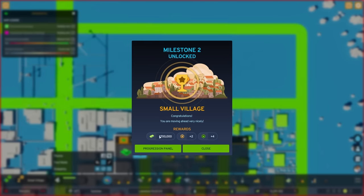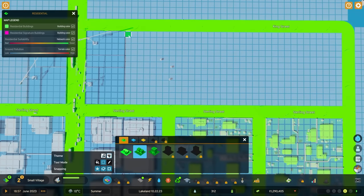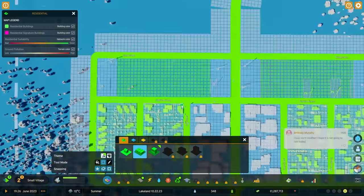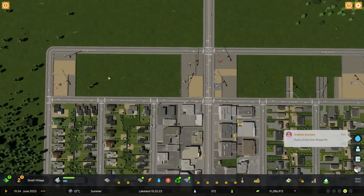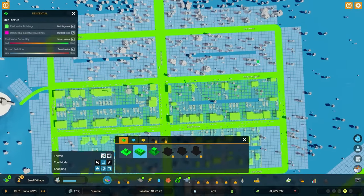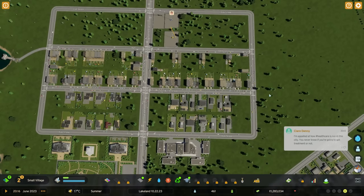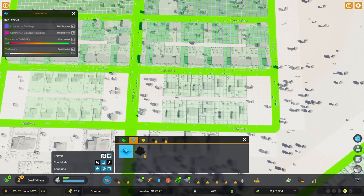We are now at milestone 2 with additional rewards. Let's continue zoning and change each block differently. The zone strategy here is to have commercial towards the corners while we have residential in the middle - let's see how that looks. On the milestone we unlocked, we have medium density housing - basically small apartment buildings. Let's go ahead and add them in our new area with a full zone.